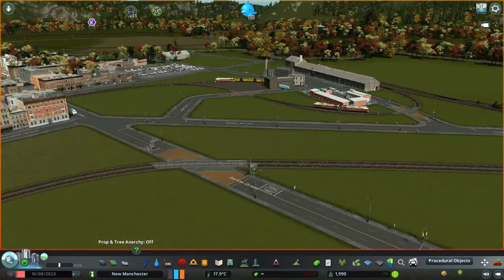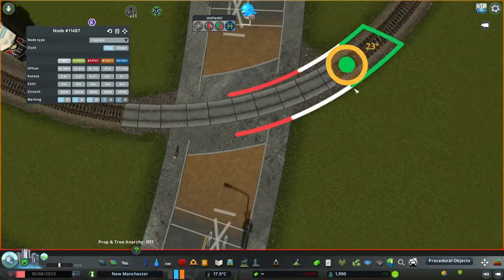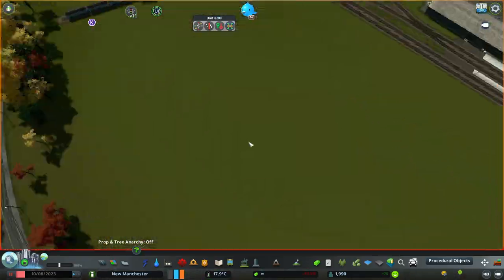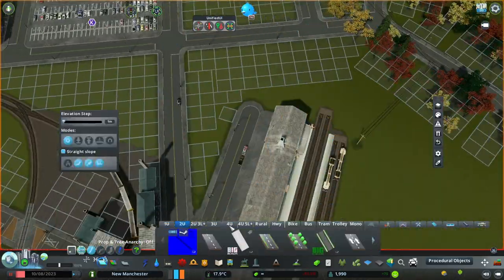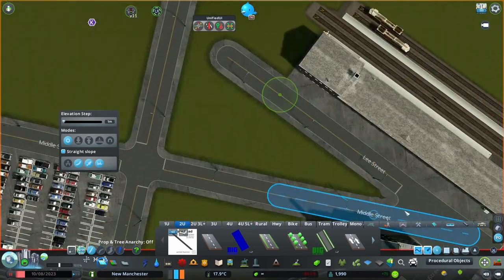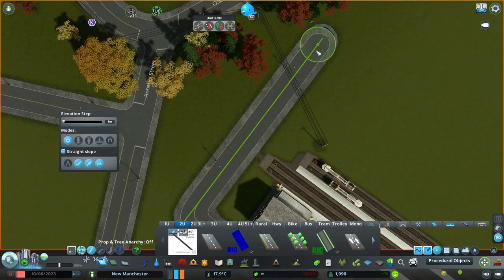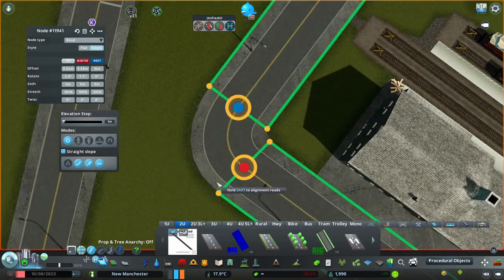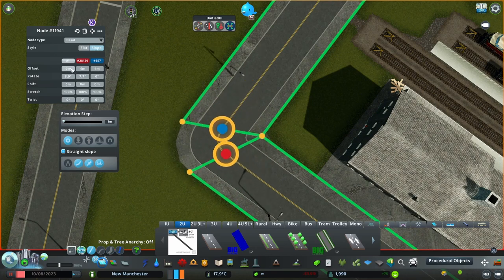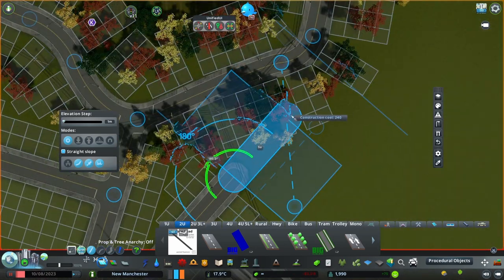Hi, my name is Honza and welcome to the third episode of New Manchester. In this episode we will be building an industrial area because the city needs something run down and old and a place for people to work in. Right now there are just about 5 shops in there.